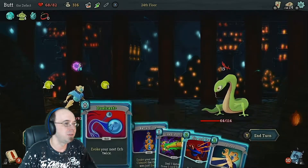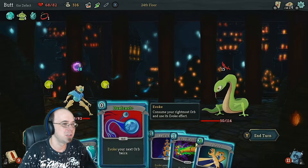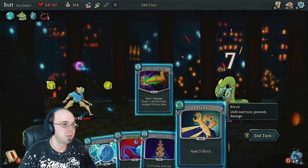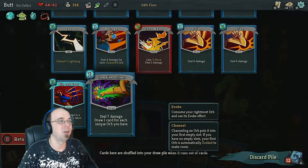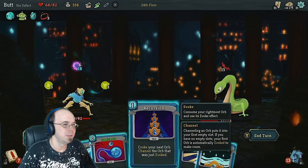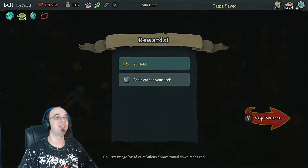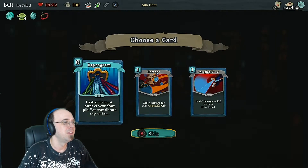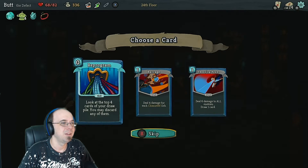15 damage. First of all, I might be able to kill this guy — for each unique orb you have, that's 14 damage. Why was that not 14 damage? Oh — draw a card. Duh, stupid idiot. Here's the plan. He's so dead. I'm a genius. Where's Mensa? You know what, screw Mensa. Look at the top four cards of your draw pile, you may discard any of them. I don't know if I like that. It does cost zero though. It's such a weird one, dude.